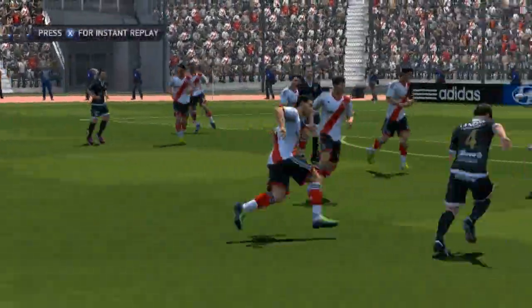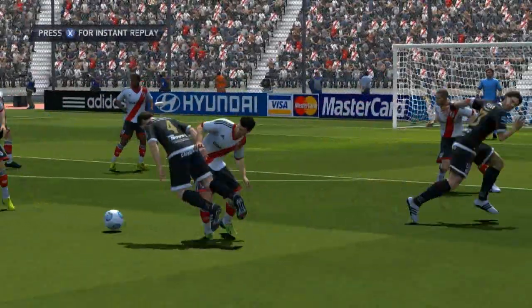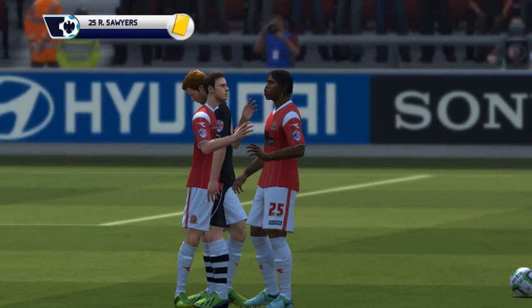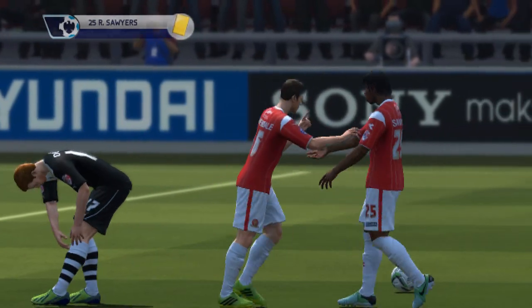Genuine attempt to go for the ball — it was a forwards tackle in many ways, a poor one. Referee says not having that: yellow card. I think the player's accepting it.